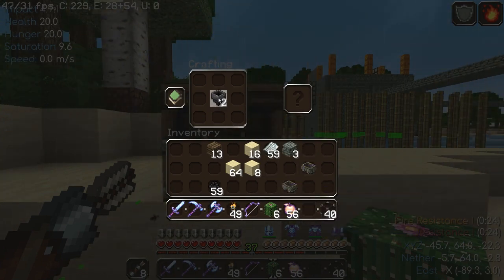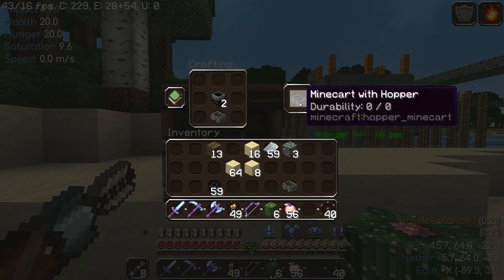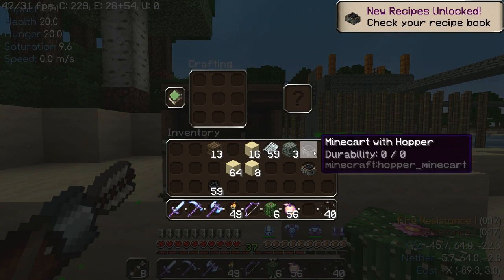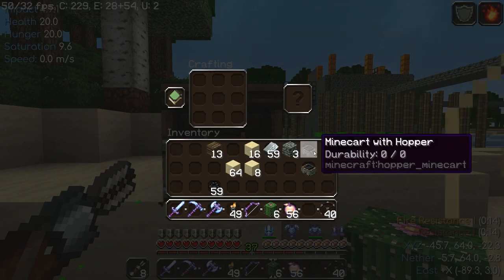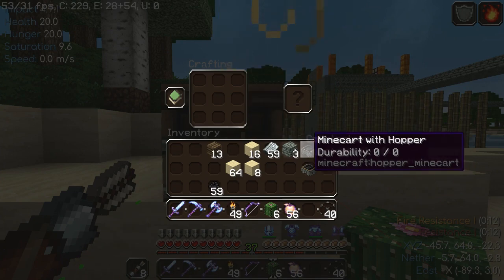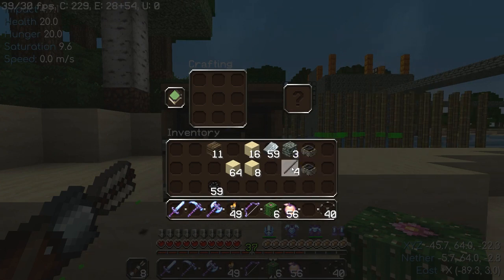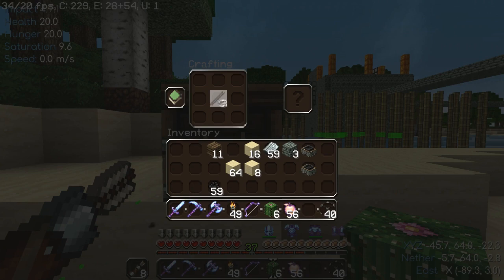My iron carts don't stack — that's stupid. Hopper iron cart, hopper iron cart. Damn it — I need rails too. How does this go? Move the other way around — no, no, no. That's right, I didn't need as much as I thought I did.